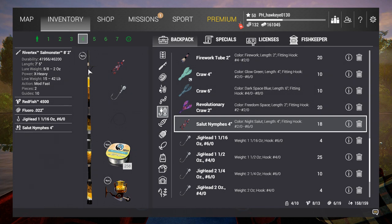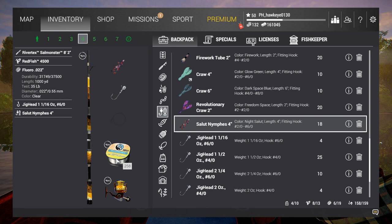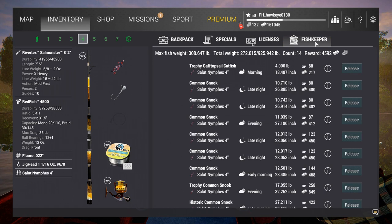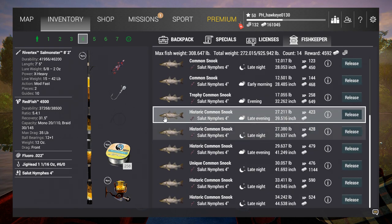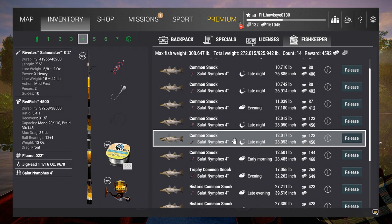I used my Salmonster 8 foot by 2 inch — 42 pound test rod equivalent. I was using 35 pound test line and the Redfish 4500 with 35 pound max drag. Of course, we were using the Saloon Nymphs 4 inch. But I think what really made the difference was this 6-aught hook at about 1 and 1/16th ounce weight. I was using a stop and go, keeping it in the middle, and that seemed to be what attracted them. Look at all these — many of them just regular common snooks, but we got one unique, one trophy, and a whole bunch of historics. That's not bad at all — that was like 308 pounds of fish.